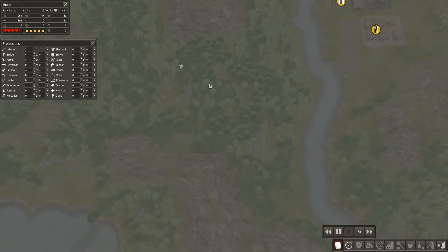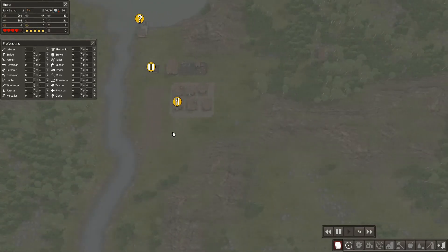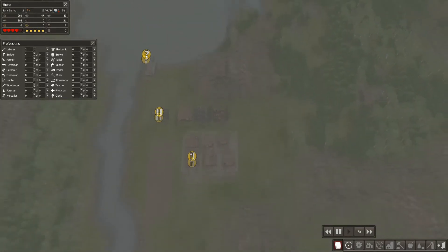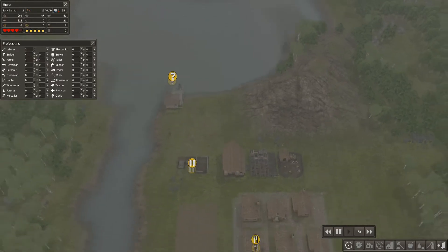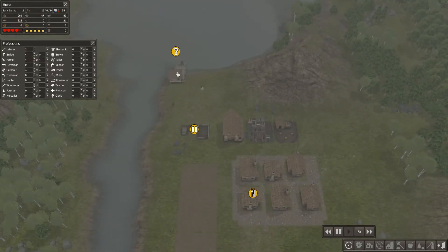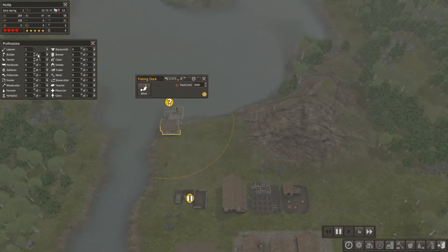This is going to be the rich part of the city. We'll probably put a market there — it's just a central position so they haven't got to travel so far. Let's slow it down a touch: we can drop the builders and gatherers down and get two fishermen.